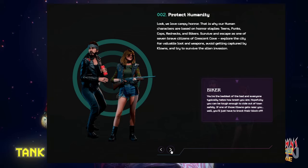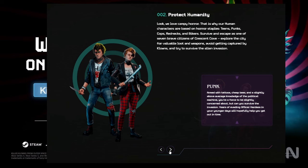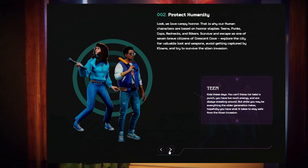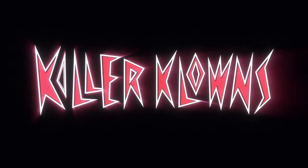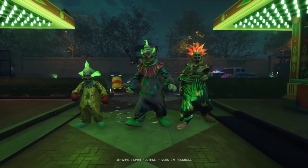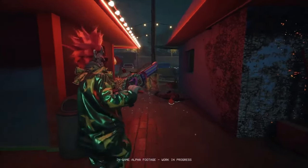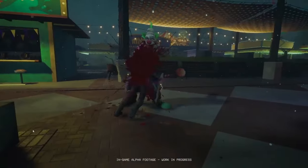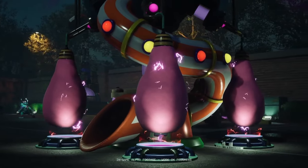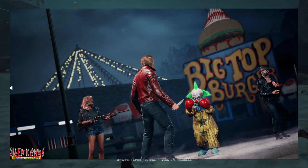For the humans, there are five different classes: biker, cops, punks, redneck, and teens. Each class has a male and female character to choose from. The humans are also going to get multiple respawns per match — if they die they can respawn a number of times. Playing as the humans will require a lot of teamwork.